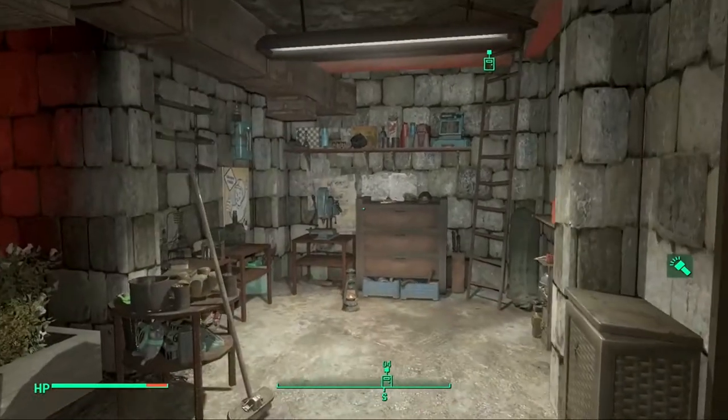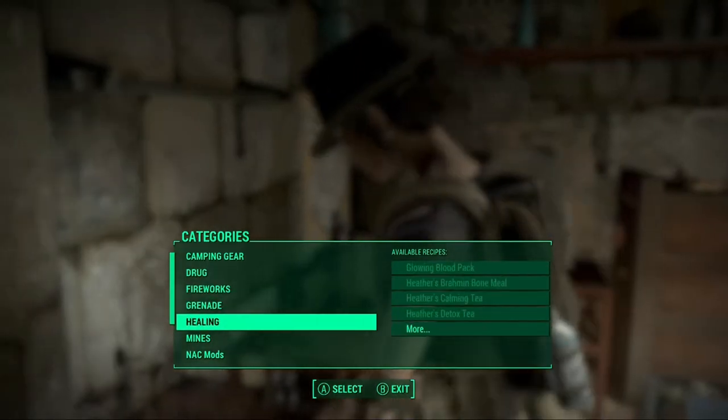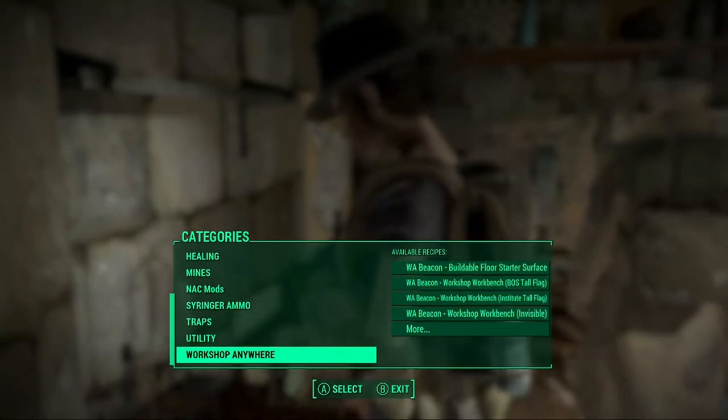So this is the workshop area — I can cook some chems, a Molotov, caltrops, you know.